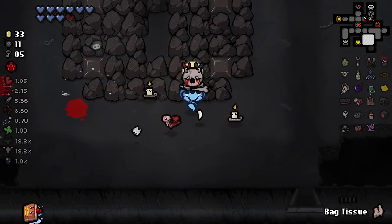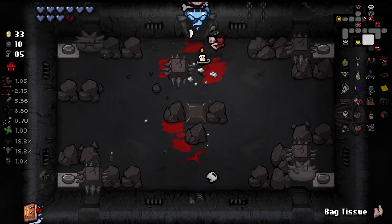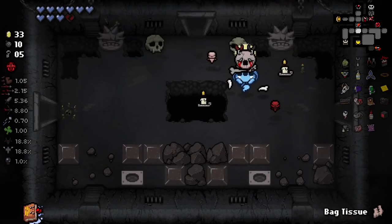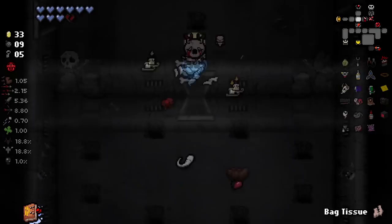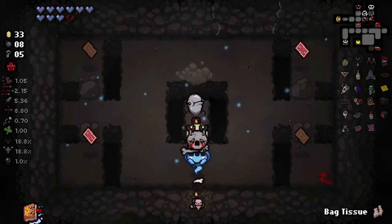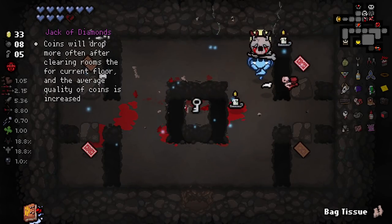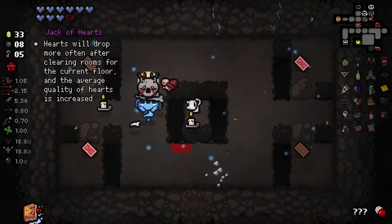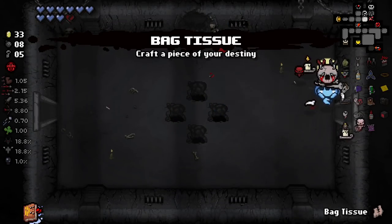Goddamn corrosive bombs - what the hell is this room? No thank you, I'll be leaving now. Secret room is likely just to the left here. Jack of hearts: hearts will drop more often. Coins will drop more often. I've got maybe just a smidging of an idea here - there's currently six things in there, let's try and get Bag Tissue to play out.